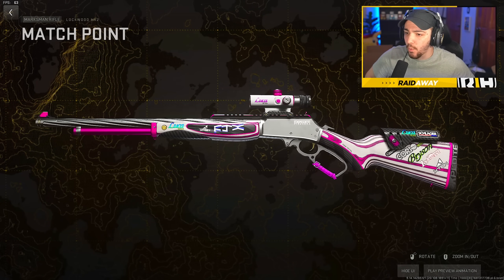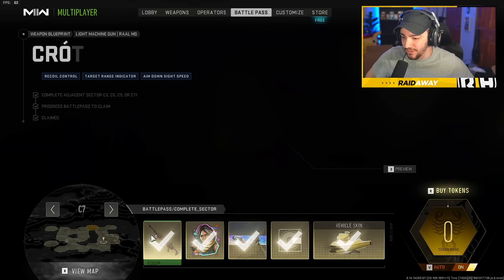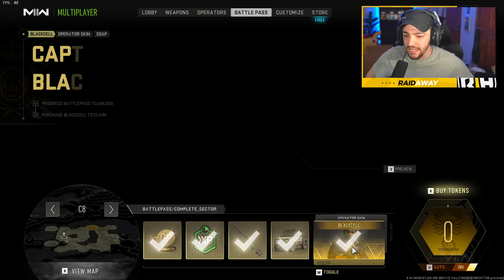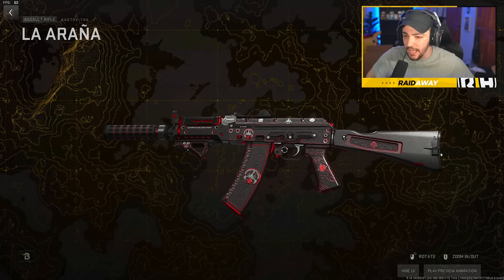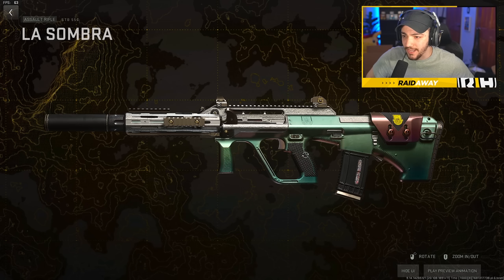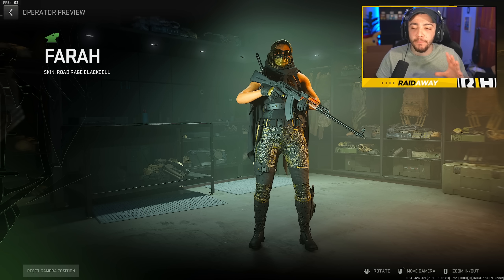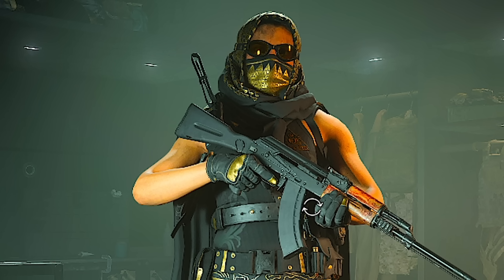Sector 5 gives you a Lockwood MK2, which is honestly pretty nice looking. Sector 7 doesn't look that great. Sector 8 has more COD points, an SPX 80 variant, and another operator skin. The KOST 74U kind of looks like the ISO Hemlock one. Sector 10 has a nice-looking item. And in each sector you get a new operator skin for all operators; if you own Black Cell, you get a bonus operator skin for the characters.